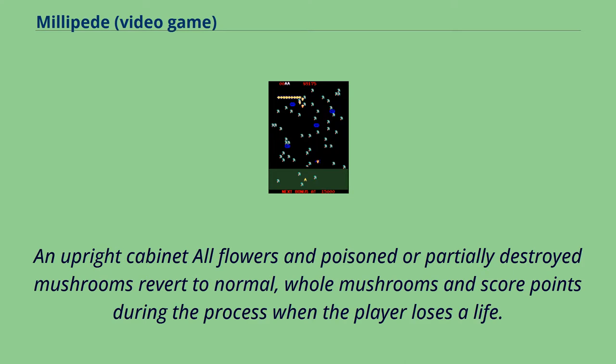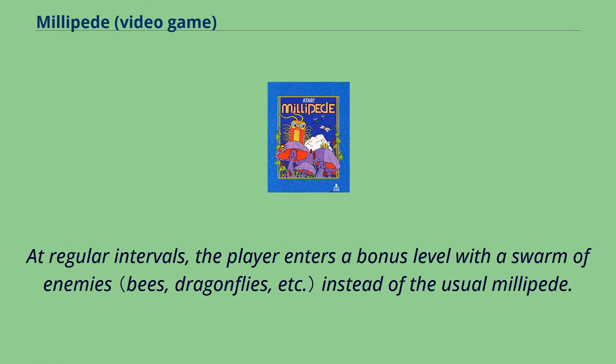At the start of each life, flowers and poisoned or partially destroyed mushrooms revert to normal whole mushrooms, and score points during the process. At regular intervals, the player enters a bonus level with a swarm of enemies instead of the usual millipede.